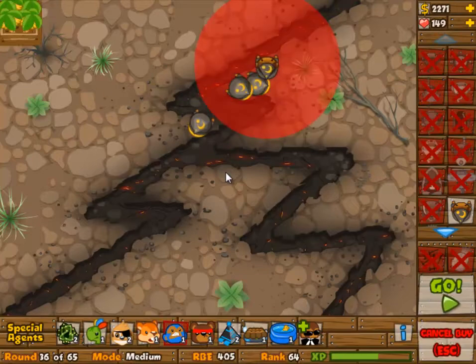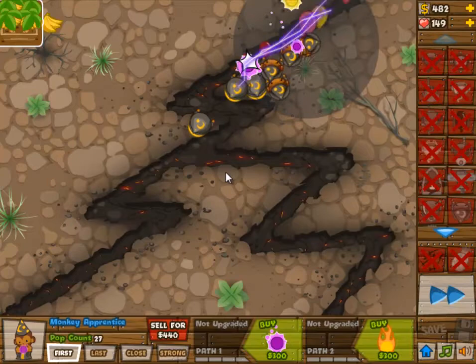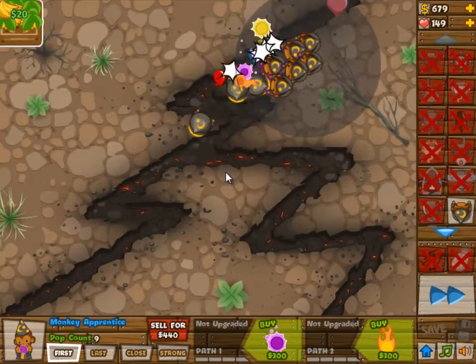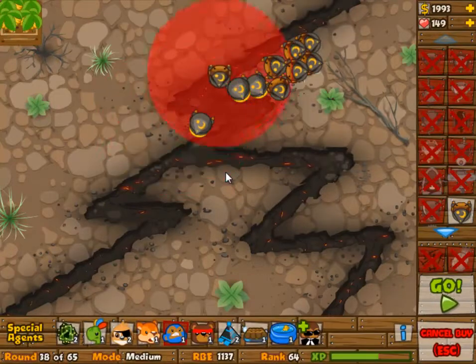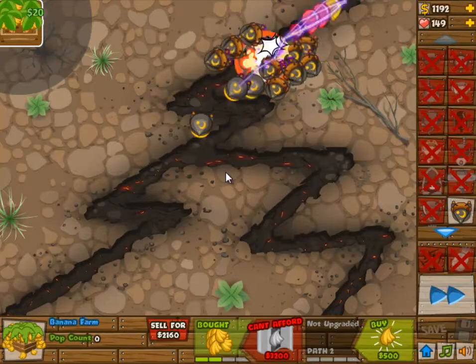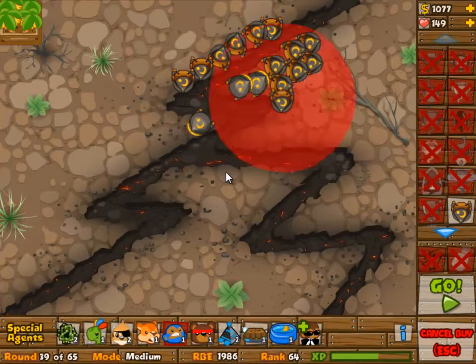So the first 2 monkeys are upgraded to 2 and 2, so they can spot the Camo Bloons. But most importantly, they have the AoE damage. So the positioning may not be ideal, but I just thought it would be good positioning. I also played this level a couple of times before I actually got this solution.